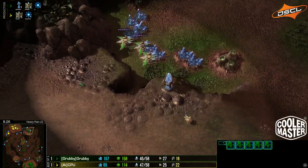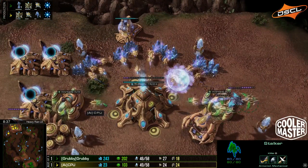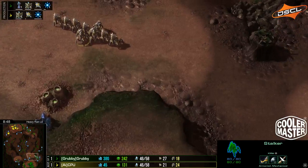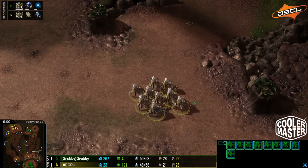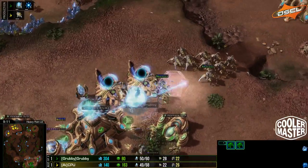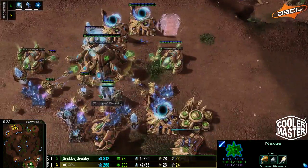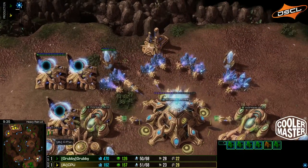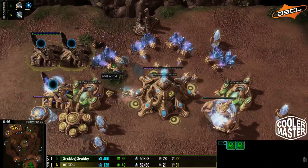This looks really good for Grubby because not only are his offensive options very strong, he can also warp in DTs for defense while Blinkstalkers try to hold. Phoenixes are already picking off around eight probes from CPU's mineral line. The first two DTs are warped in offensively. Grubby uses Photon Overcharge to buy time. DTs wander into CPU's main, focusing the pylon — which may seem strange, but it depowers two gateways, hurting CPU's reinforcements.